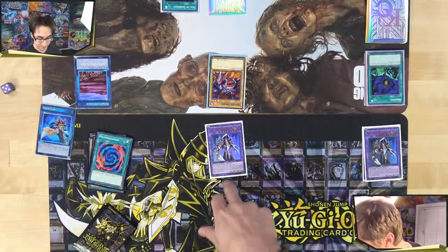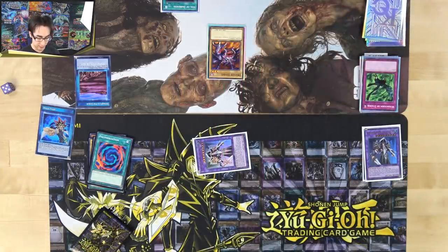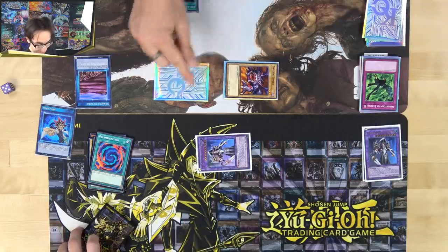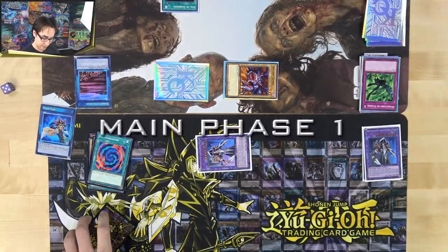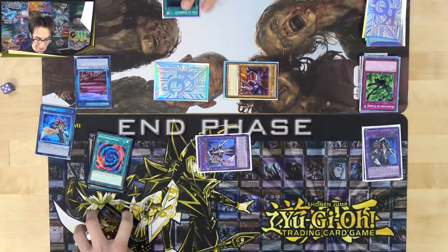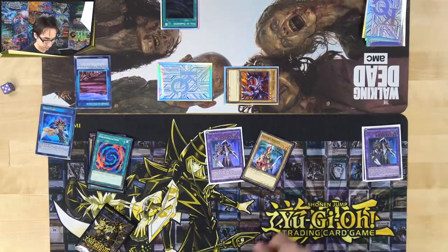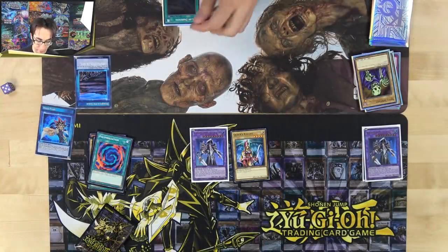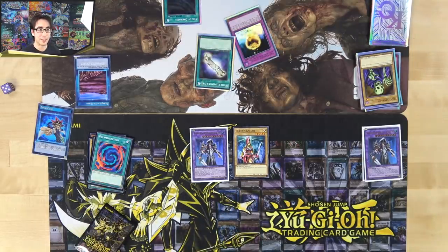Alex swings Joker, Mitch is forced to use Windstorm. Alex is down to 2500 life. Mitch draws — not a dark monster — it's Golden Apples again, the card that keeps getting him killed. He passes. Alex draws, puts Dragon Zombie back into attack mode, summons Queen's Knight, and attacks. The Veil of Darkness triggers, Alex reveals Skull Servant and sends it to the grave to draw another card. Alex has effectively won the game.